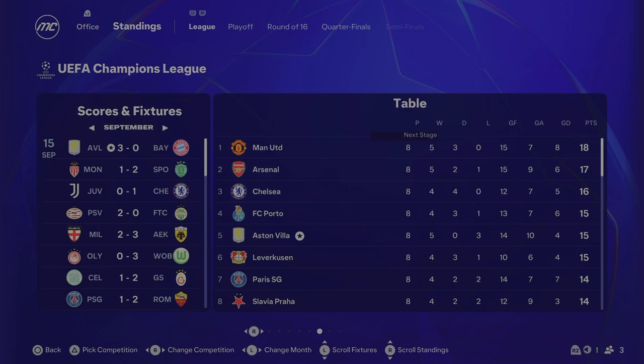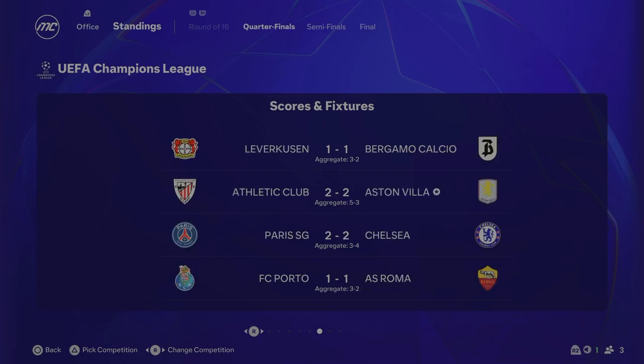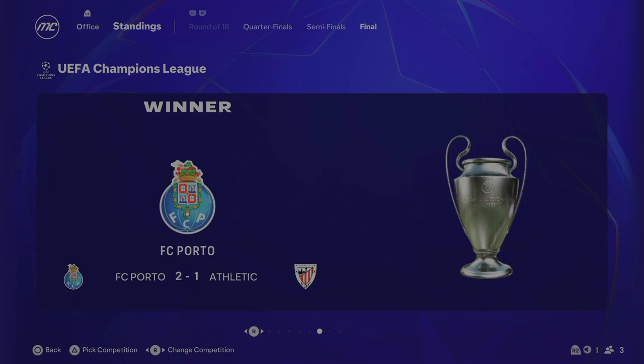In the Champions League, Aston Villa finished fifth in the league phase with five wins and three losses — the highest we've finished in this rebuild. In the round of 16 we beat Wolfsburg on penalties. In the quarterfinals we lost to Athletic Bilbao 5-3 on aggregate, who ended up losing the final 2-1 to Porto. So no Champions League this season. Sevilla beat Napoli 2-1 in the Europa League, and Liverpool won the Conference League, beating Marseille 2-0.